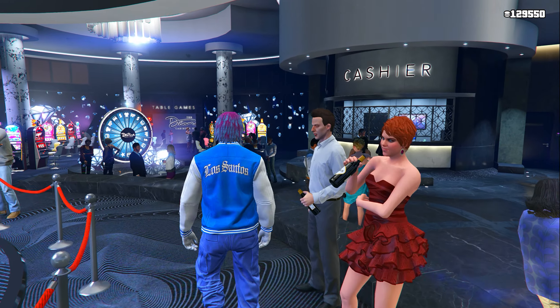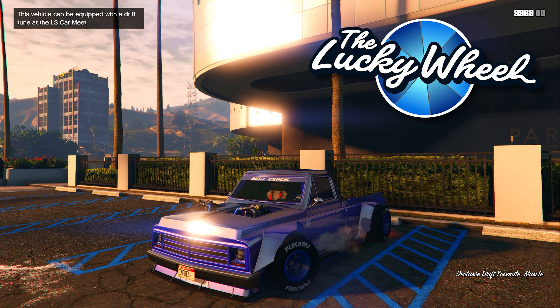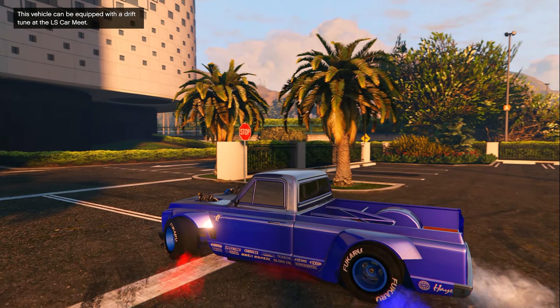Starting off with this week's lucky wheel vehicle inside the casino, that is going to be the Declassé Drift Yosemite, which is a really cool looking pickup truck. Make sure you spin the wheel this week and hopefully you win this truck.